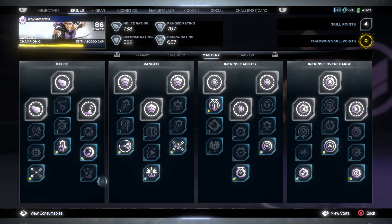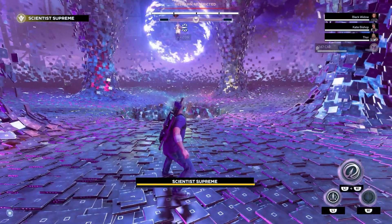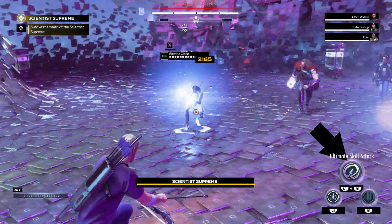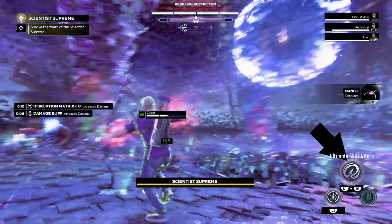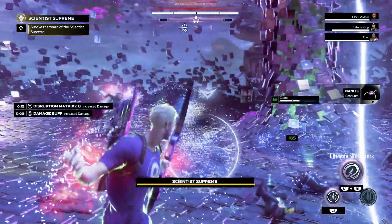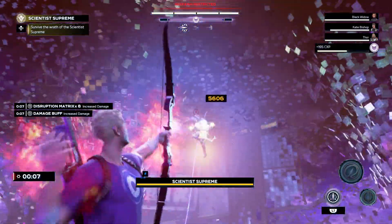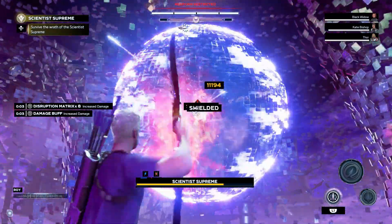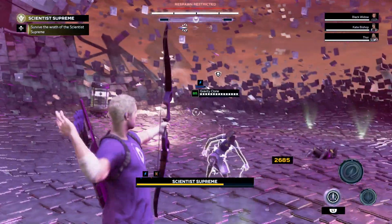In the first wave, you need to save your ultimate skill for Scientist Monica — the one in the middle right there. Once you defeat her main clone, activate the ultimate skill and spam the arrows at her main body.